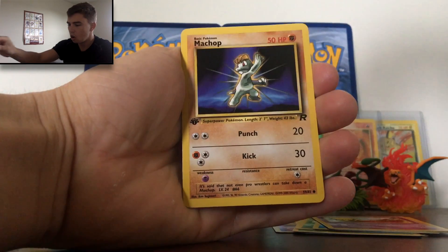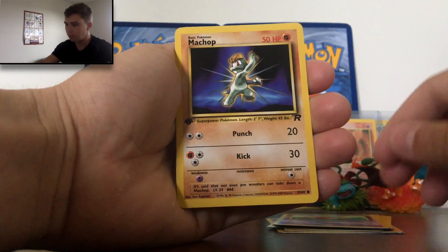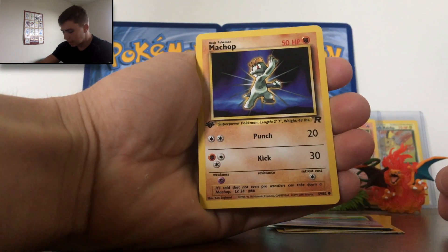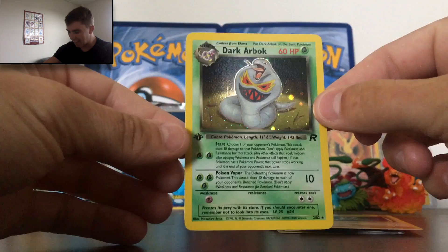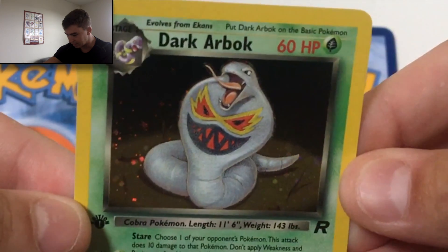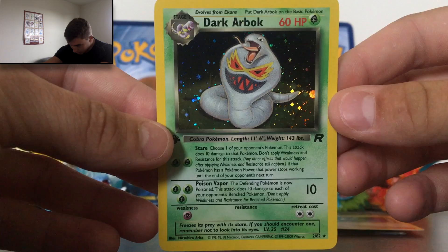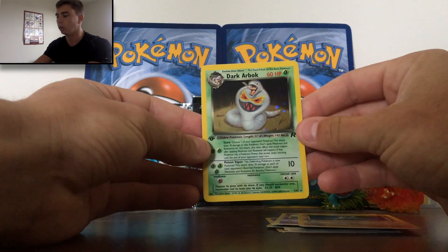Let me know what you guys want for next Sunday set-wise — I've heard Neo Destinies or Base Set 2, so let me know in the comments section below. And we are at our rare, people. Let's see what we can get — look at Machop, he's looking awesome. Oh yes! We have ourselves a beauty, ladies and gentlemen. Absolutely fantastic. And it's so fitting that there's a thunderstorm rolling in as I pull this dark Arbok. It is a beautiful card. Got to love these old-school holos.